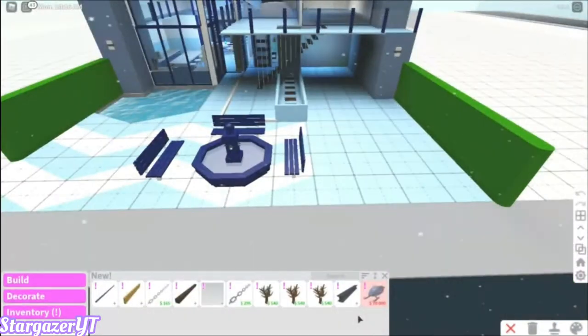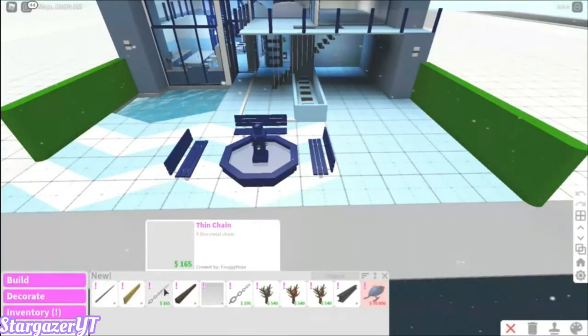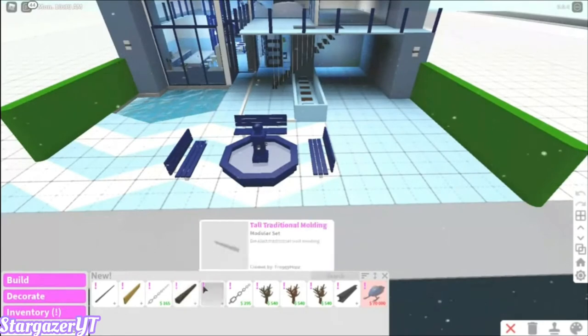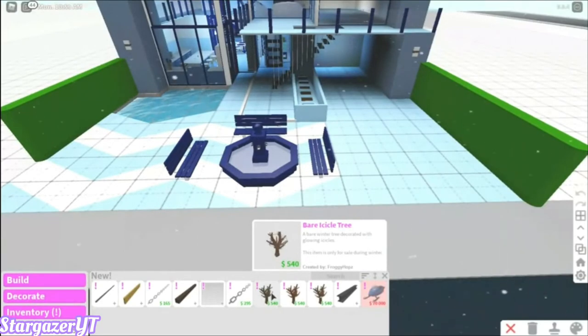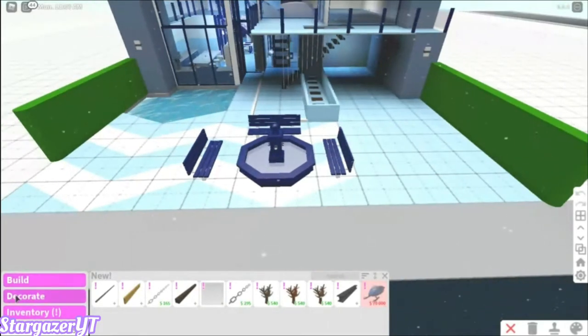And then we have standard round rod, wooden plank, thin chain, standard square beam, child additional molding, thick chain, bear icicle tree, and bear illuminated tree. Okay, let's go to decorate and see what's new.